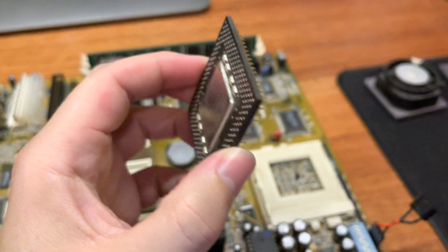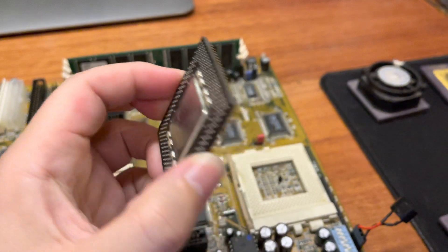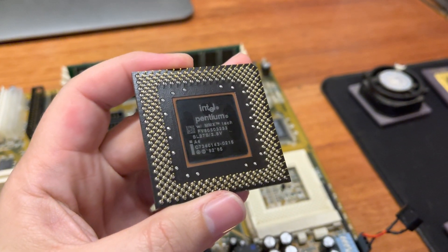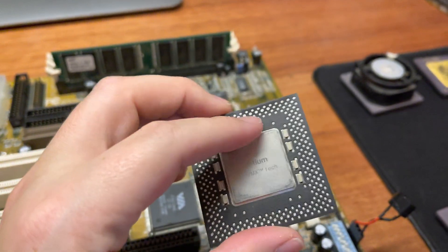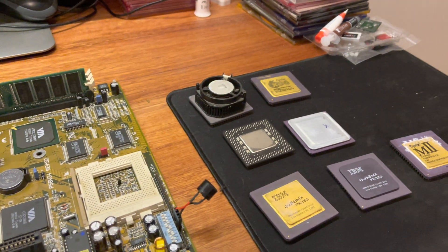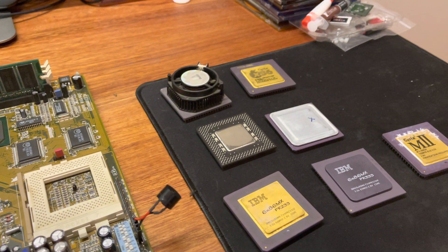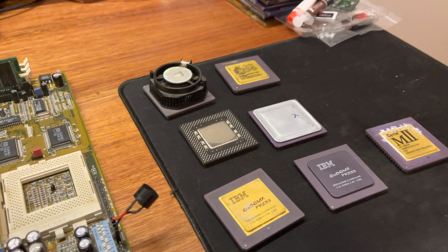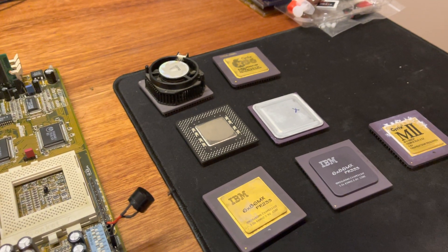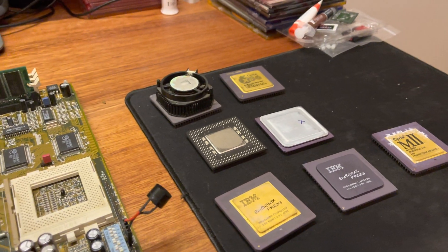The Pentium was always seen as having the best floating point performance of the lot. Even the K6-2, clock for clock, is not as good as the 233. But what I'm hoping to find out is what CPU will always beat the Pentium 233 MMX. I'm not specifically interested in overclocked performance — I know you can get the 233 up quite high — I'm really just looking at stock performance.